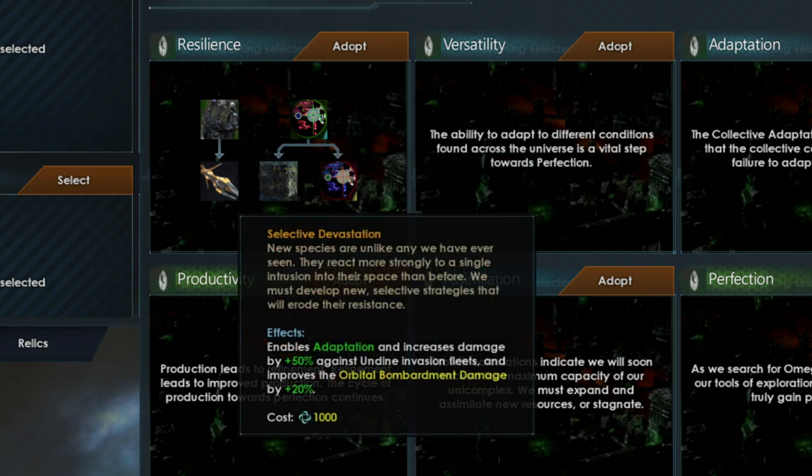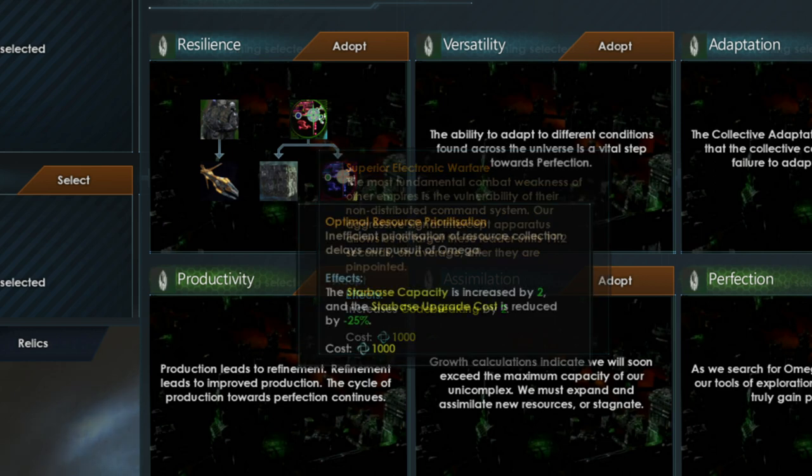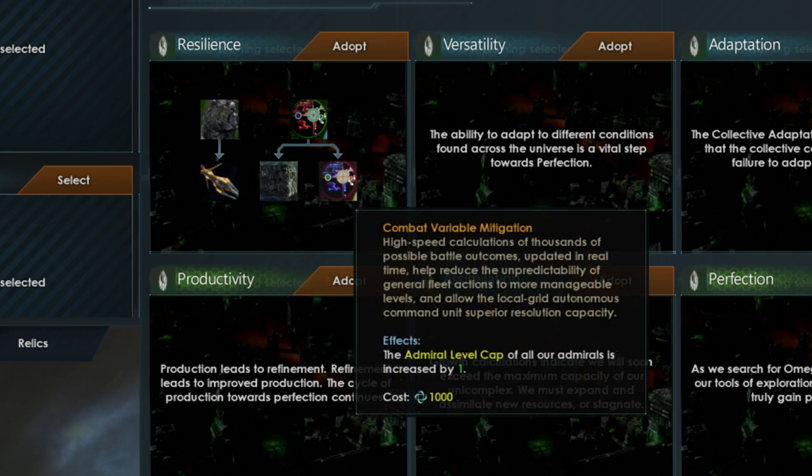The next tradition is Selective Devastation, which allows the Borg to adapt when fighting. The third tradition, Superior Electronic Warfare, increases codebreaking by two, affecting your espionage or operation missions. The fourth option, Optimal Resource Prioritization, increases the number of starbases by 2 and decreases upgrade cost by 25%. The final option is Combat Variable Mitigation, which allows your admirals to reach a higher level than normally, usually beyond level 6.